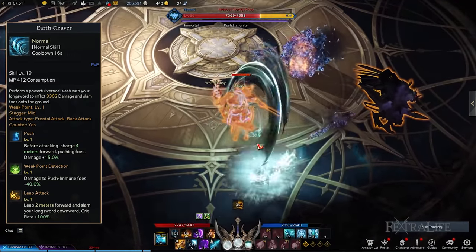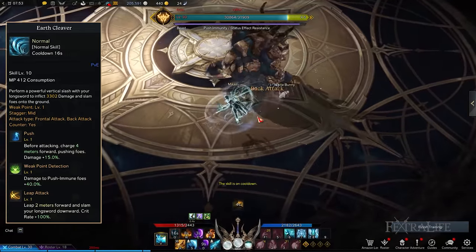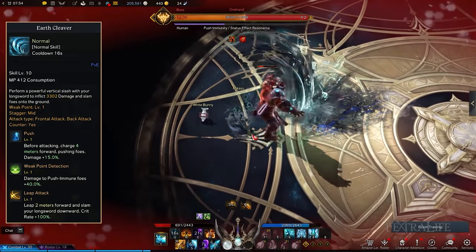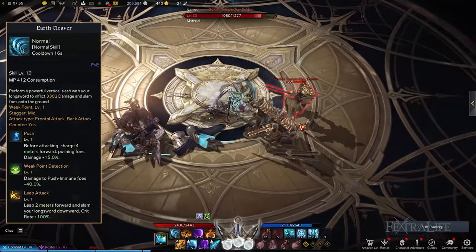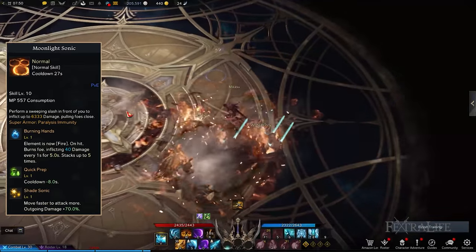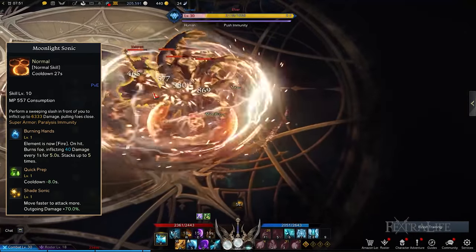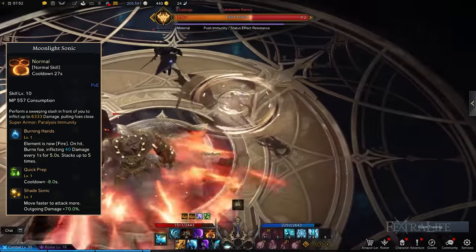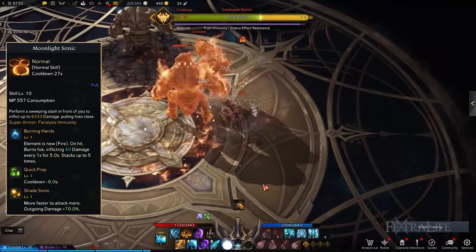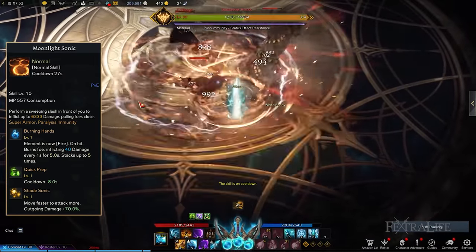Earth Cleaver: A frontal or back attack which enables you to deal great overhead damage. To charge forward to close the gap and inflict good damage, you're going to need Push. The other Earth Cleaver tripods to consider are Weak Point Detection, making the skill effective against push immune or stronger enemies, and Leap Attack to forcibly slam your longsword on the ground and significantly enhance your crit rate. Moonlight Sonic: This allows you to execute big rapid slashes to deal massive damage against multiple enemies in front of you. The best Moonlight Sonic tripods to choose from are Burning Hands, Quick Prep, and Shade Sonic. This combination lets you deal damage over time by burning targets, reduce the skill's cooldown rate, and boost damage by more than half due to your enhanced speed.